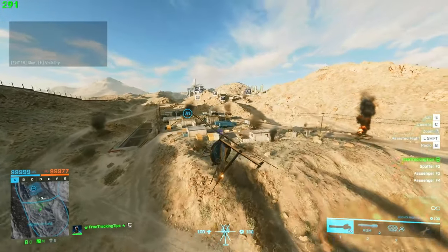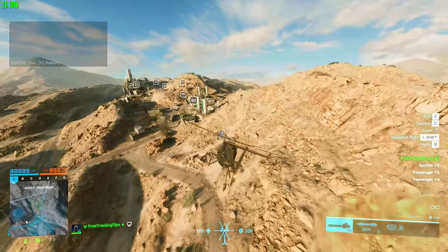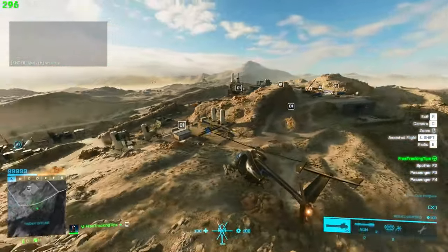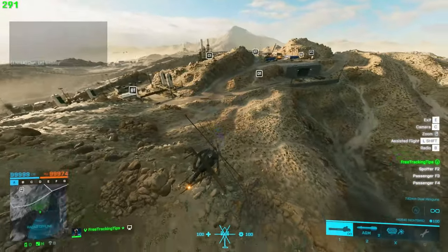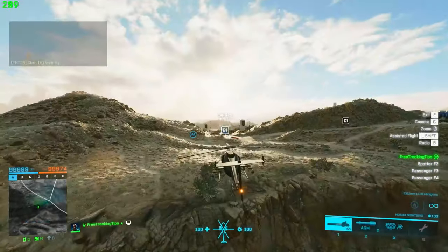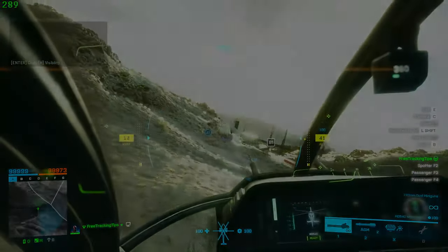Zoning on certain maps can be difficult and it greatly depends on the team you're against and the situation. Another example of a zone would be on B1, where people can spawn anywhere around this flag basically. A good area to be zoning would be somewhere like here - in this position, I'm always looking at them. My cone of vision is always looking at them.